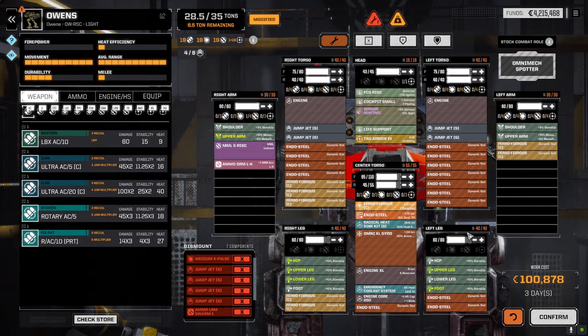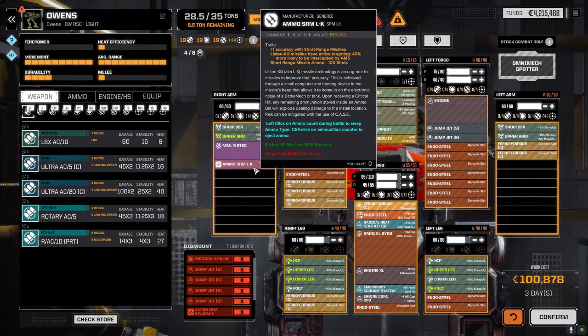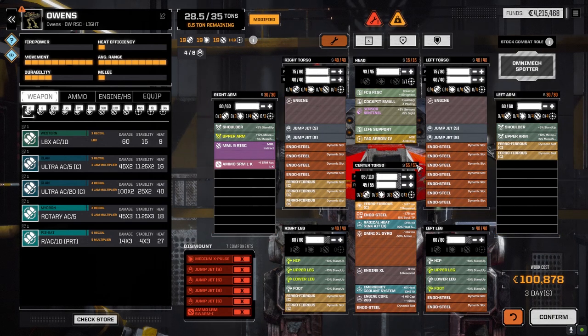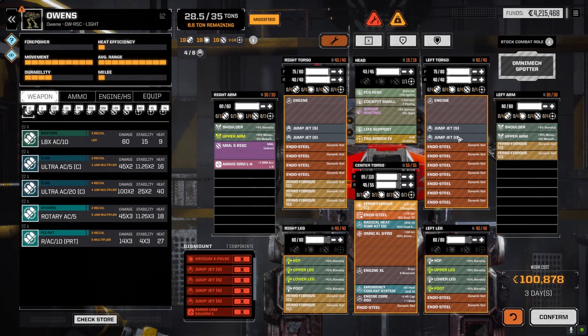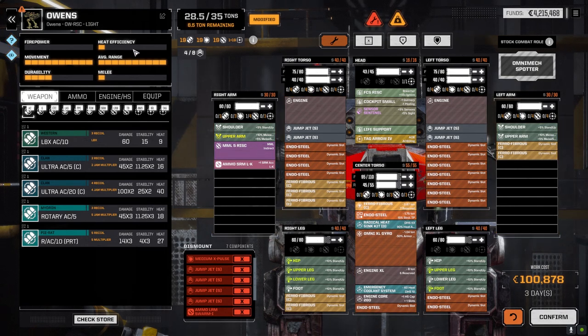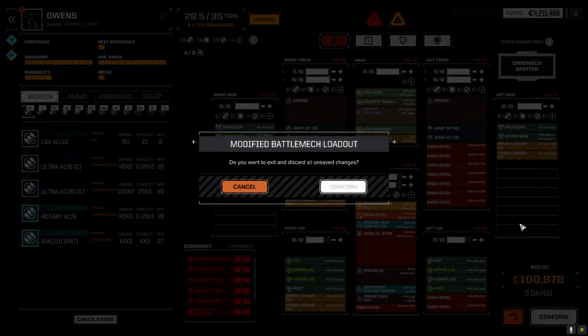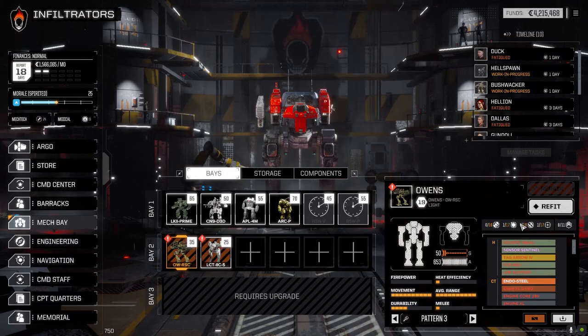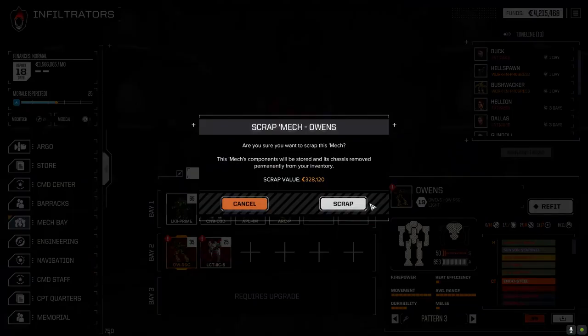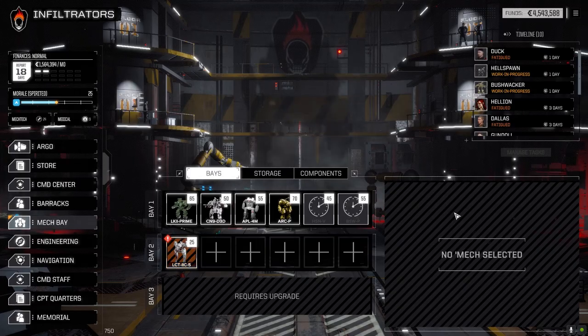This does not come out. SRM LK ammo for the risk MML5s, TAG arrow system — which is already fixed. A lot of stuff is fixed on this thing. We're going to sell this guy — it's 35 tons, we're not going to use it for anything. But that's a nice early mech if you can get one. 328,000 — sure. See what we got out of this guy. Nothing. He's trashed. ER medium laser, core, ferro fibrous, double heat sink. Okay, whatever — I feel like we got ripped off. 272,000 — sure why not.